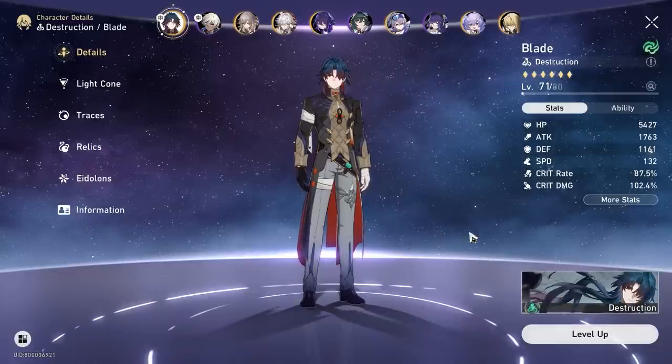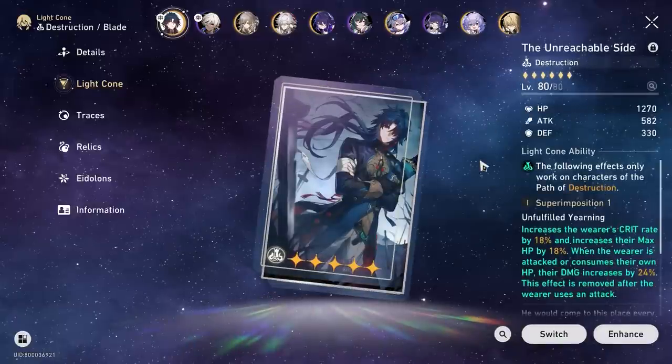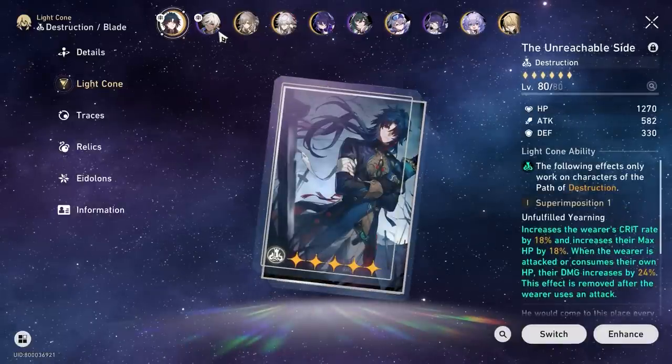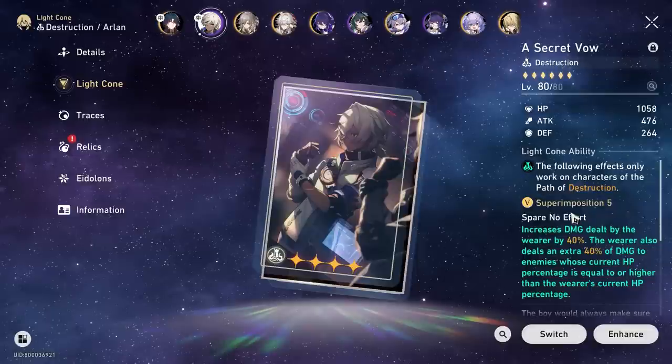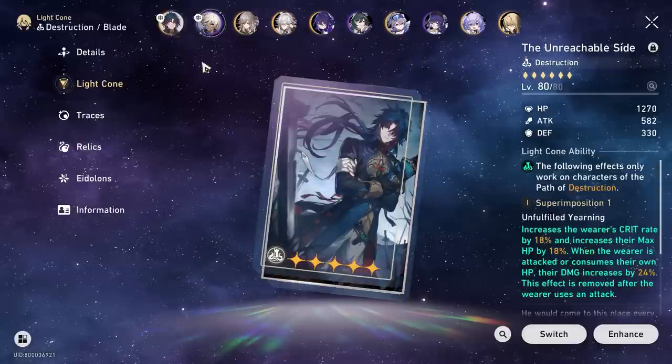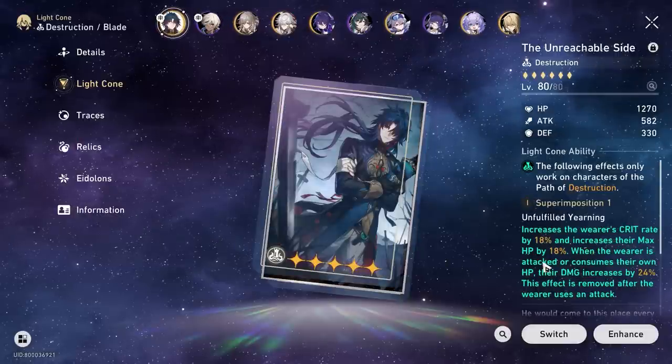Hey guys, it's me, EODGamer here. Today we will be testing the Unreachable Sight Blade Signature Light Cone at Super Imposition 1. I want to know how it fares up against Secret Vow at Super Imposition 5 as well. You guys really requested this one, so I spent a bit of money, pulled it, and we're going to test it out.